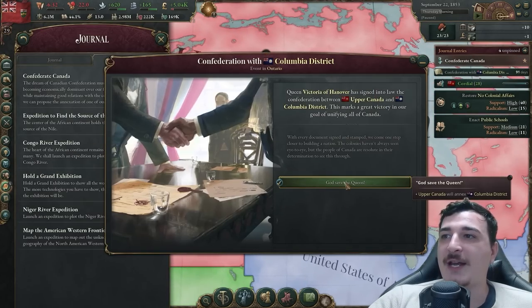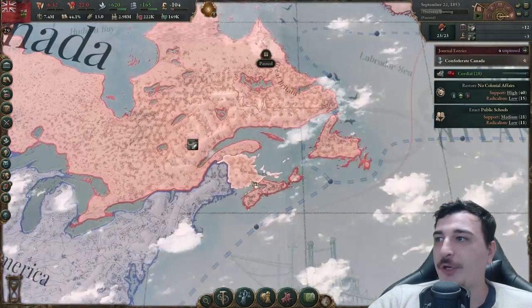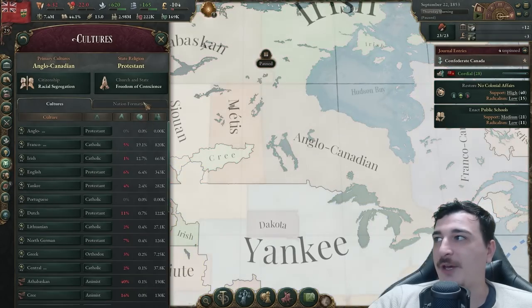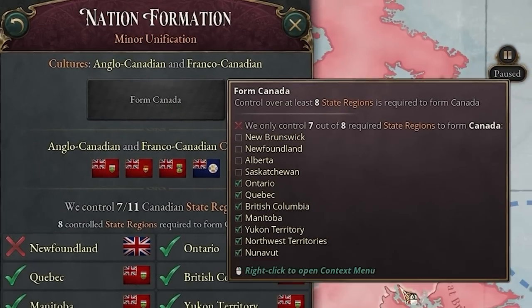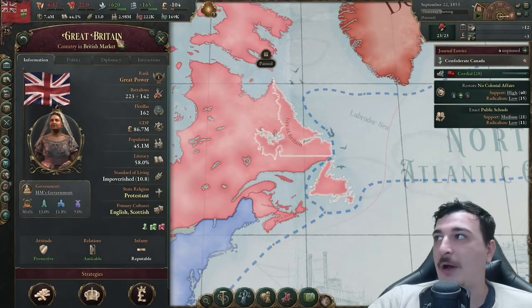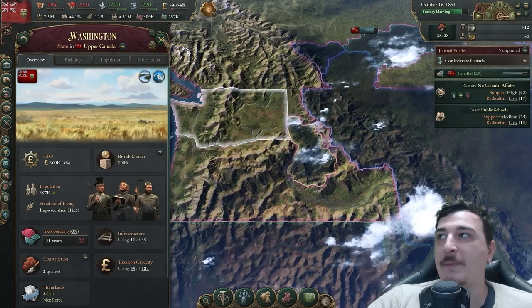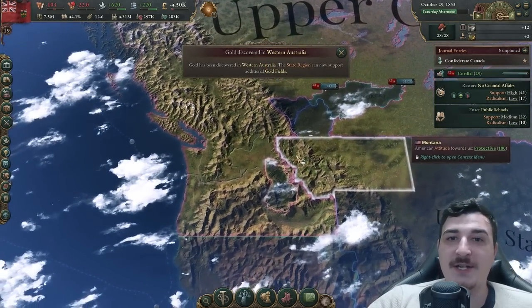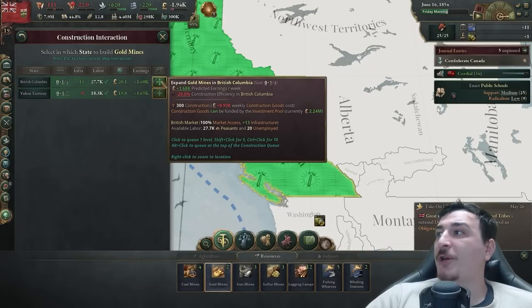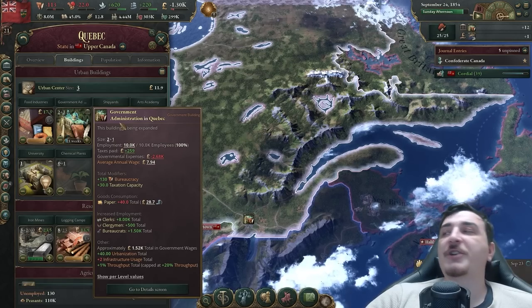Now that we've settled that, let's confederate with the next nation — the Columbia District. Now we just need two more: New Brunswick and Nova Scotia. I think that should be it for forming the Canadian nation, though we also need Newfoundland, which belongs to the Brits right now. It's only fair that we take some states from the Americans considering they're taking Alberta and parts of Saskatchewan from us. We can also build gold mines in British Columbia.